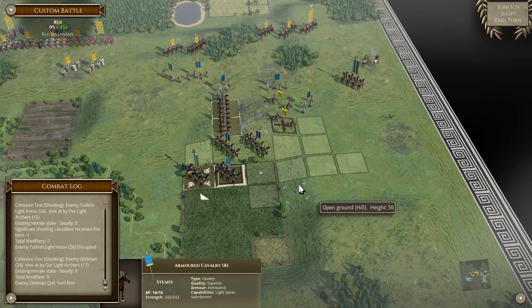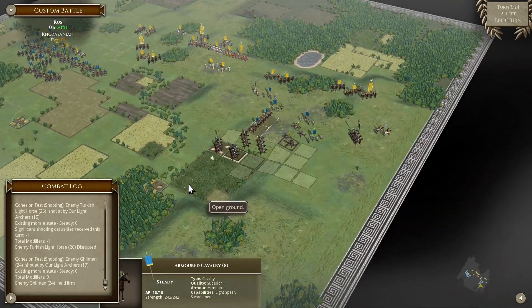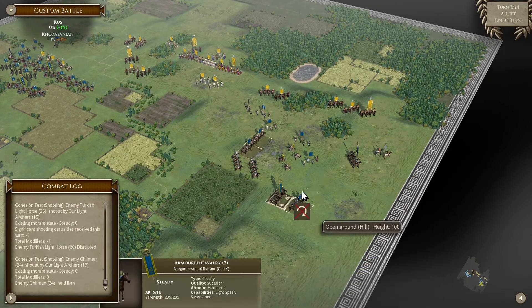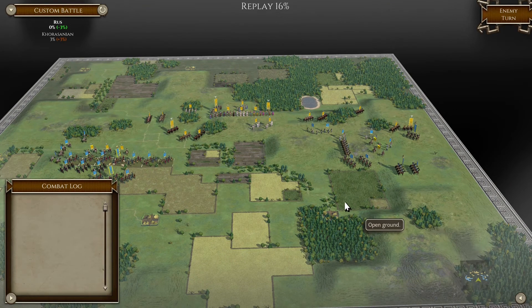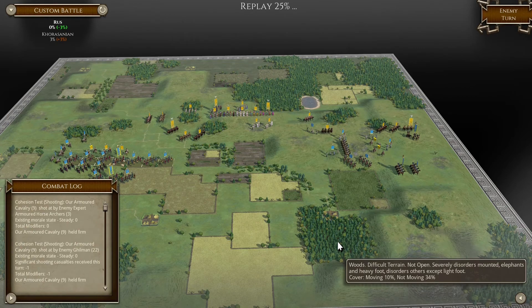He's holding firm here. Should we chase him? We don't really want to chase him, so we are gonna go and circle around. Let's have a look at what our opponent is doing on his next turn. Some evasion - yeah, okay, that's fine.